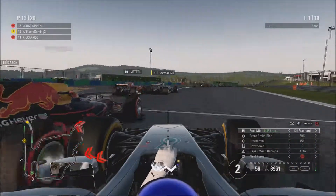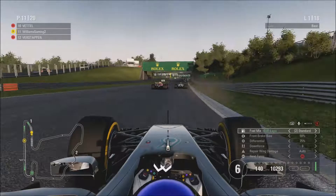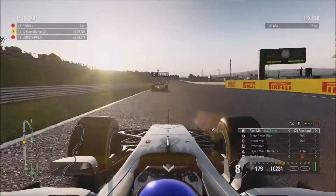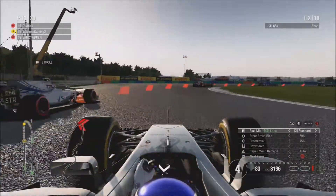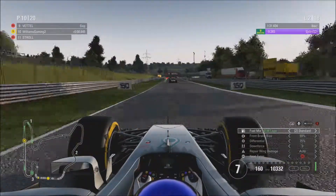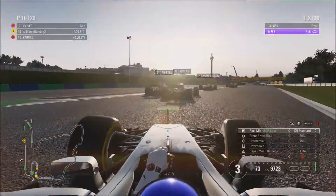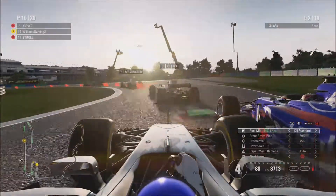We hug the curb quite well there and we're already up into 11th place as Tom passes Vettel. Moving on to lap two of the Grand Prix, we are now behind Lance Stroll — who is, let's be honest, not the quickest driver — and we dive down the inside into P10. Moving on to the end of lap two, we've got Vettel going around the outside, which is quite impressive.